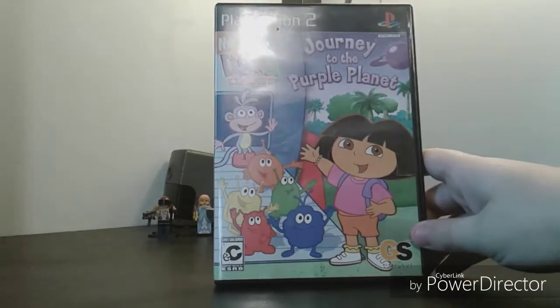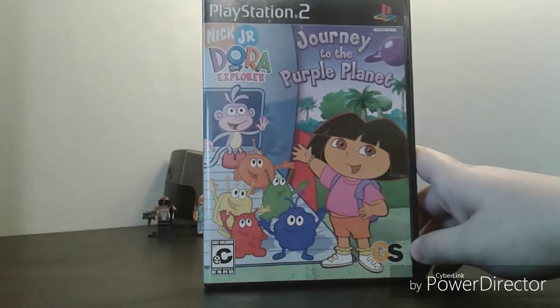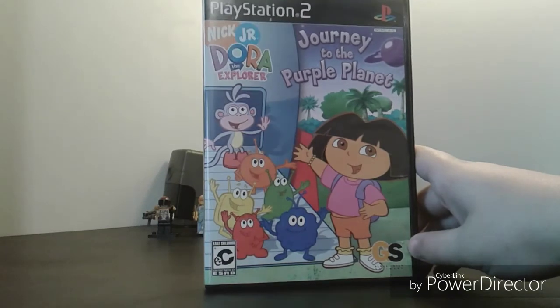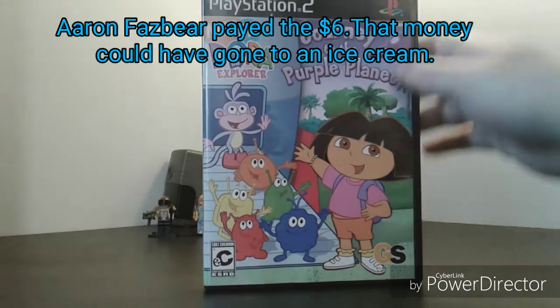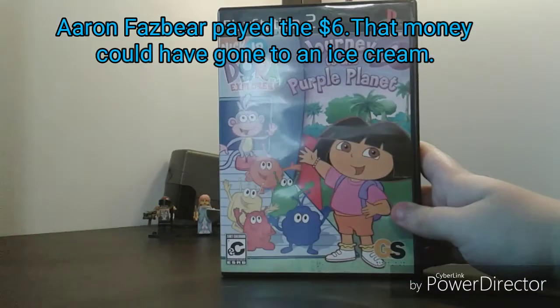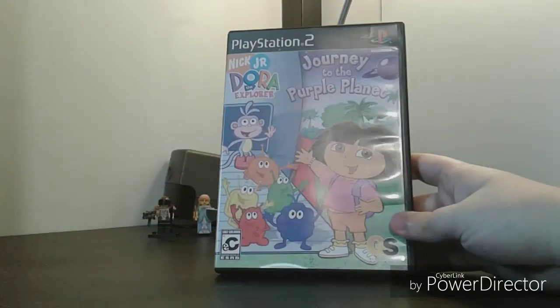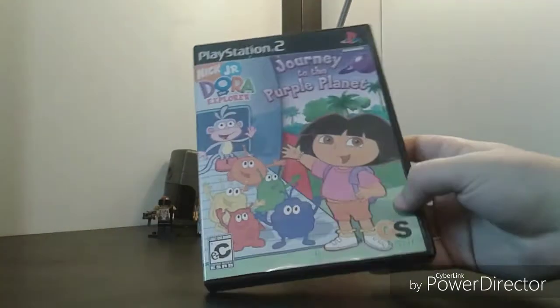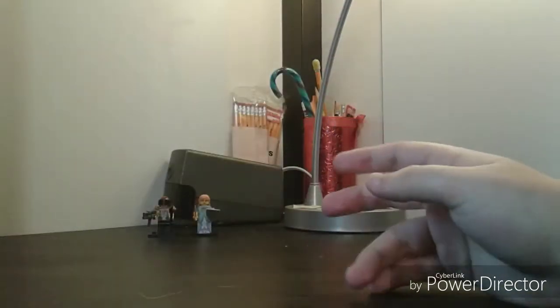Next is — oh my god — Dora: Journey to the Purple Planet. I can't really explain this well. My friend Aaron wanted me to get this game. It was six dollars, but I did make an April Fool's Let's Quick Play video out of this game — I'll put a link in the description below. It's a great video. Let's just not give this game any more time.